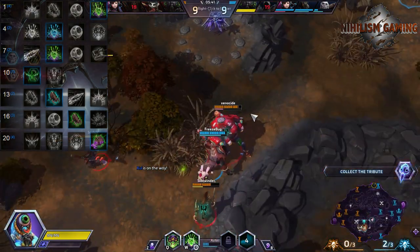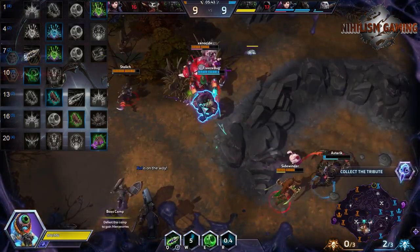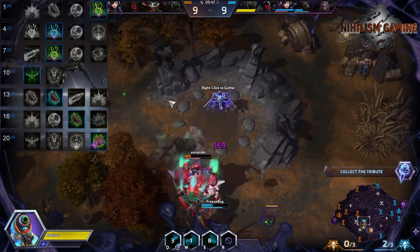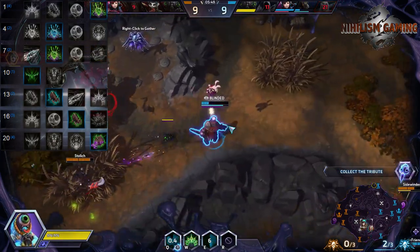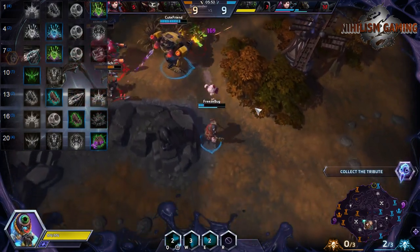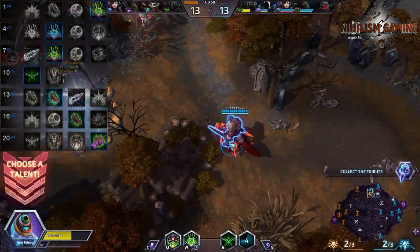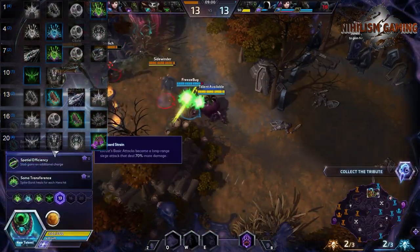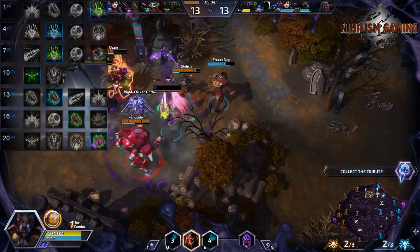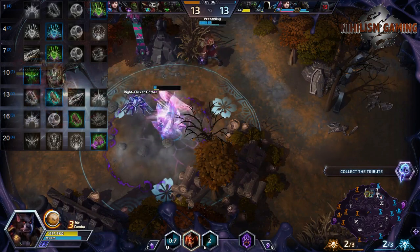Along with the nests, we're going to be taking Ultimate Evolution at level 10. Ultimate Evolution allows us to have that little bit of teamfight presence that we need to compensate for the fact that our symbiote is not very strong. Because we're putting all of our talents into our toxic nests and our Locust Strain, Ultimate Evolution simply becomes a necessity.